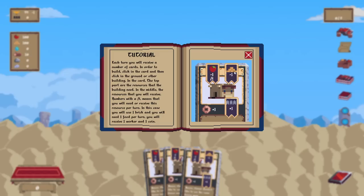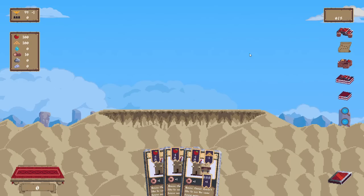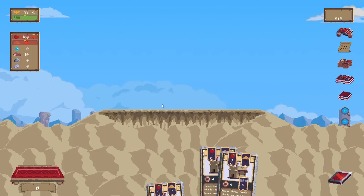So in this case, you will use one brick once and one food per turn, and you will gain one worker and one coin. Okay, gotcha, understood. So these are all just standard houses?